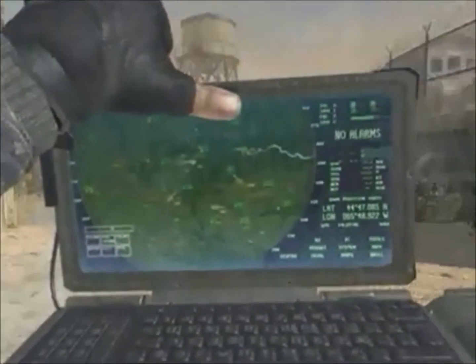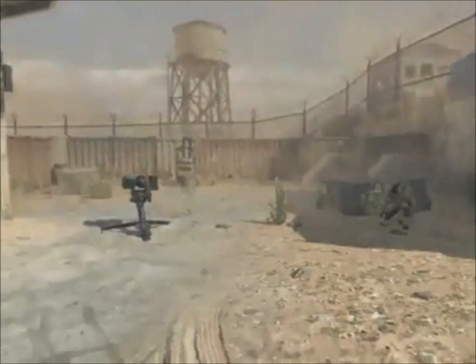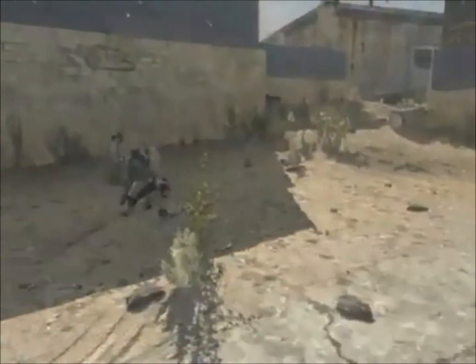If you hold X, you'll have an open laptop glitch that you can run around, and then if you hold X again while the laptop is open, you'll come out with No-Gun.